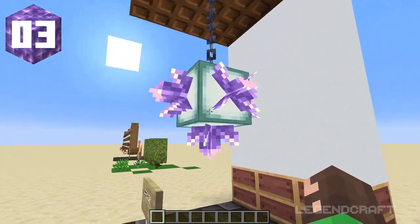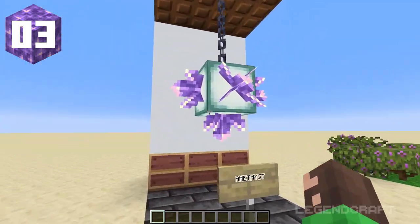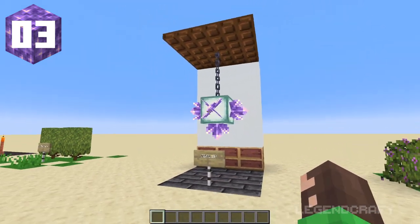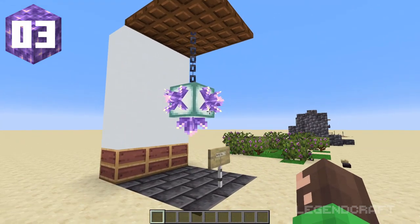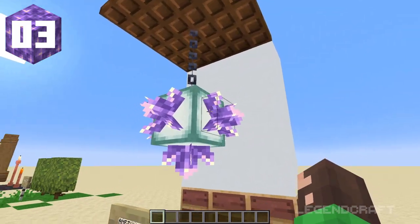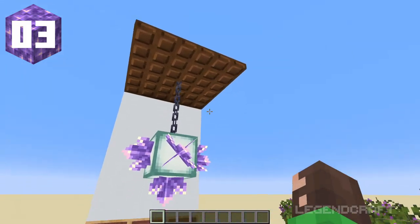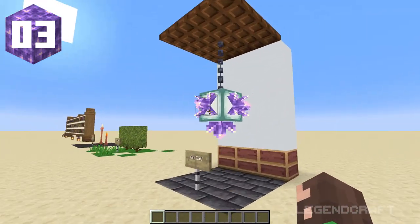Next up is a design you've probably seen before — sort of an amethyst lamp. Most people put amethysts on the inside, but I actually put a sea lantern on the inside to give it a bit more light because it's a lamp. Both textures mix pretty well so it's a good-looking lamp. You can just have it hanging high up in your big build and it's a pretty nice design.